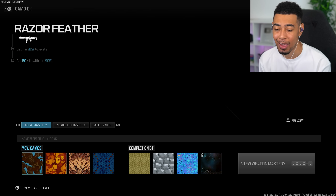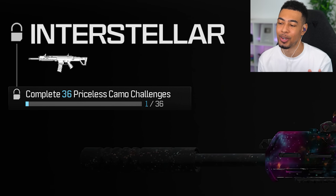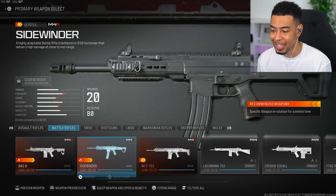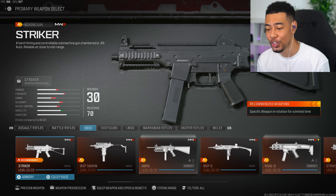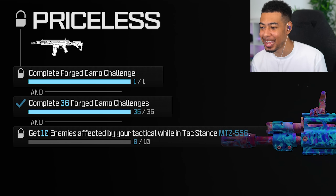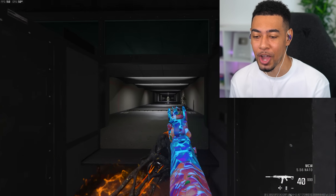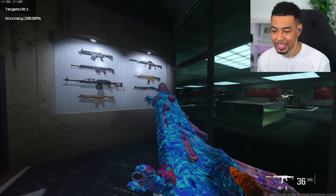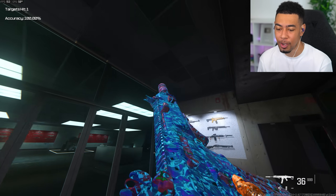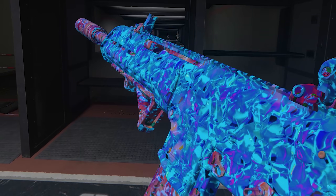Now if we go over to the camos, you can see right here — interstellar: complete 36 priceless camo challenges. We've got one done for the ACR. After this video I'm going to be running through all the Modern Warfare 3 weapons unlocking priceless on them. They're so easy — for example, getting 10 enemies affected by your tactical whilst in tac stance. This does look nice, but if it moved just a little bit quicker then I'd be happy — you can barely see it move when inspecting.